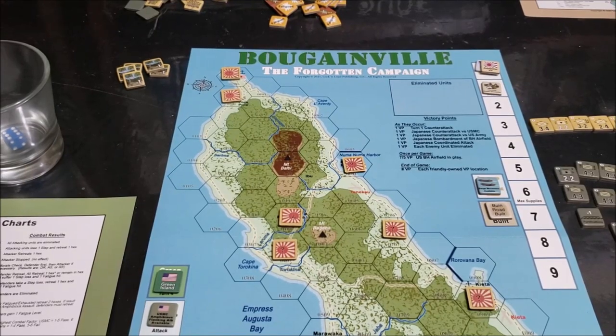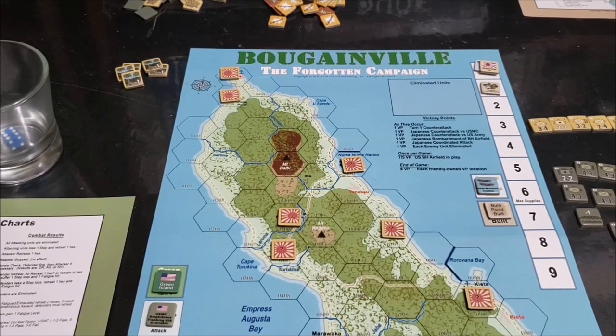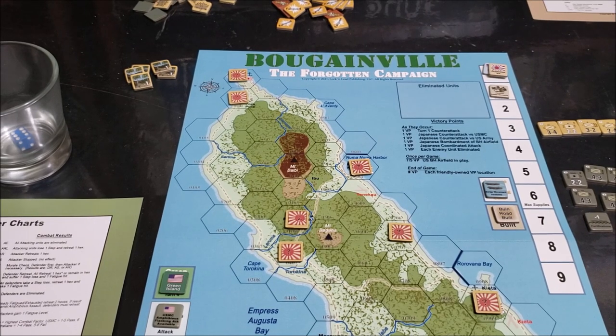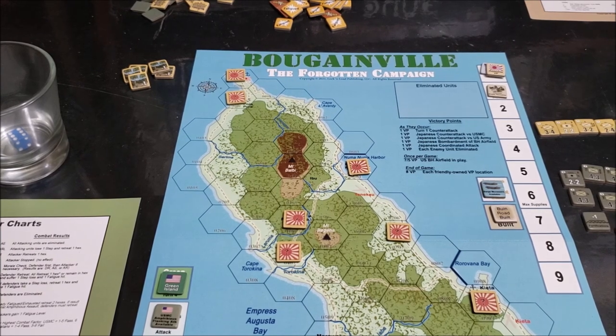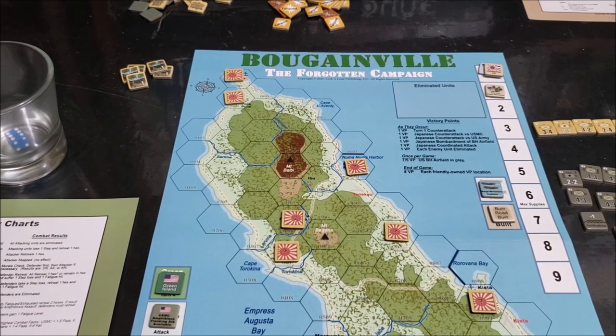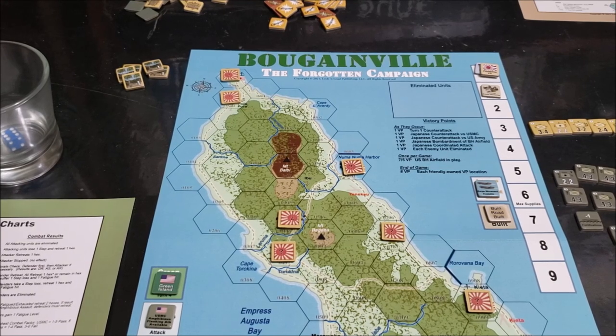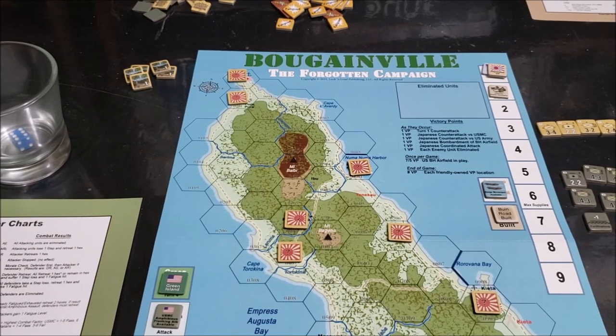Hey everybody, welcome back. Devin the OG, the original Grognard, and we are back at the table. What are we taking a look at? Bougainville Forgotten Campaigns. I think this is actually the first game that has been done as a collaborative effort between Lock and Load Publishing and War Diary Magazine, from the design and development process all the way up to publication.